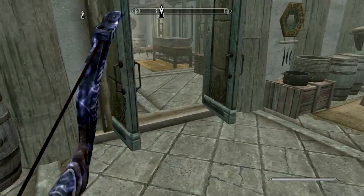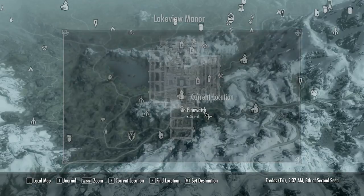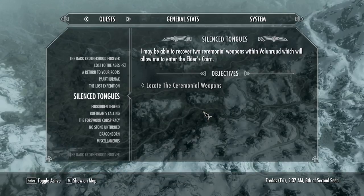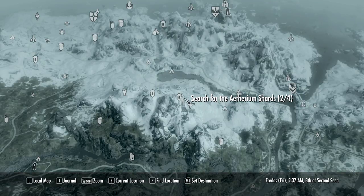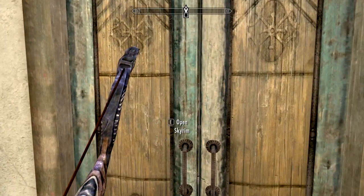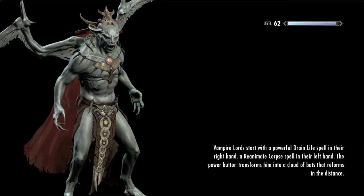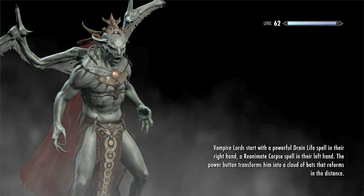Quick save, then the quest log: 'Lost to the Ages' from last time with Katria. The next step is to search for the Aetherium shards. Looking at the map, that's up at Ralbathar, so I'm going to head up there and ride with Shadowmere cross-country. I'll catch you when I get there and we'll get into Ralbathar and have a look around.